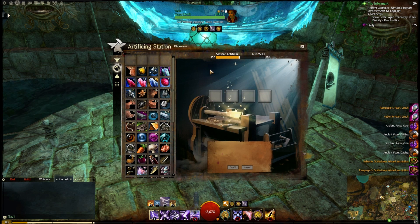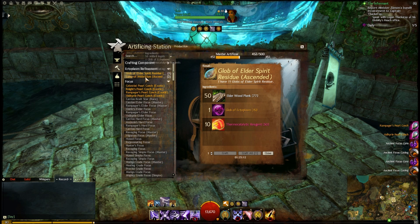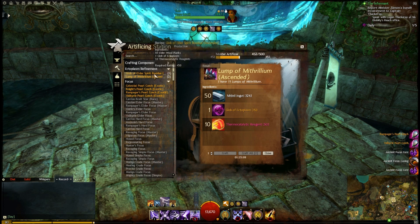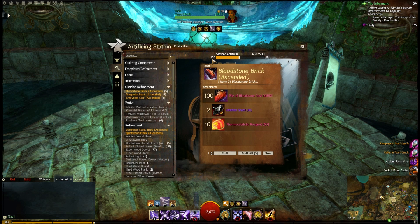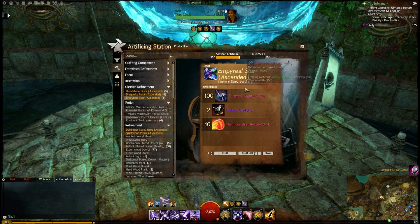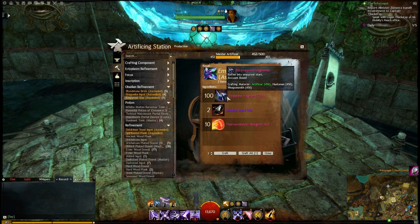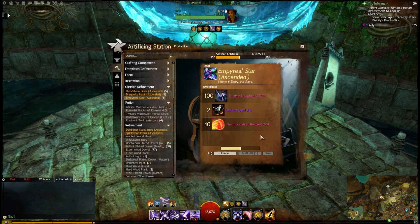Most people see getting to 450 as a milestone, but I honestly don't see why. What it does allow us is to make the new refinements — though they're still on cooldown for me sadly, and they don't even give that much experience. What I do want to look at is Obsidian Refinement. I'd love for this to be a good source of valuable experience, mainly because I have 4,800 piles of Bloodstone dust and they're not going anywhere. So I'm going to craft an Imperial Star. Imperial Fragments are gained through chests: Dungeon Chests, Jumping Puzzle Chests, Open World Chests, Mini Dungeon Chests. That was a crit and it didn't even give me a level.